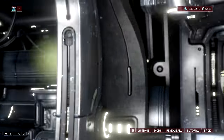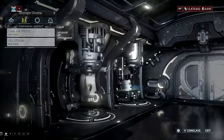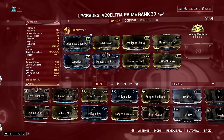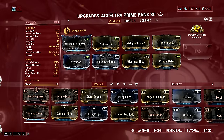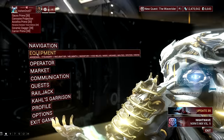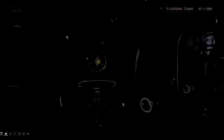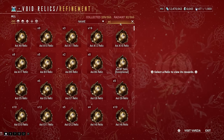Acceltra Prime can be acquired from the new Prime relics right now, or you can go to warframe.market and purchase the set from other players with platinum. There are lots of Prime weapons included here, so if you want to check out their corresponding relics, just head over to your relic tab and search for the weapon you're looking for. That's the easiest way to get all the information on the Prime parts you need.